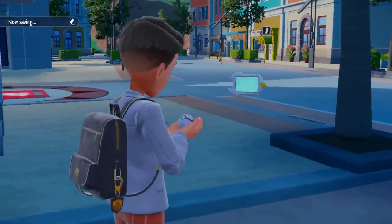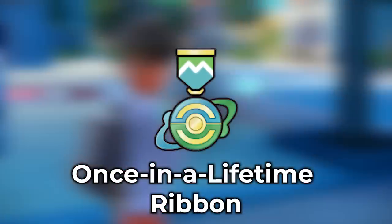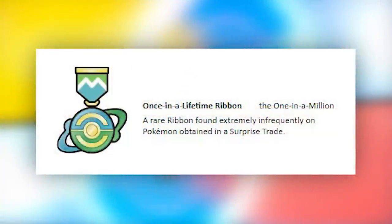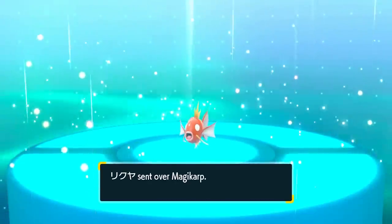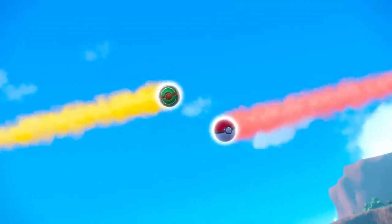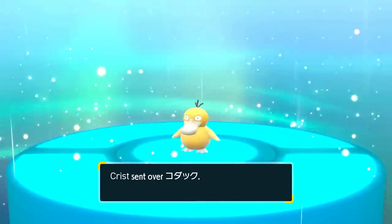Here is a really cool ribbon that gives you a cool title, but it's very hard to get. This is called the Once in a Lifetime Ribbon. It is received upon Surprise Trade, completely randomly. The fact that it's called 'Once in a Million' on the ribbon is a bit scary because it has an extremely rare chance of showing up. I've tried it over 200 trades with no luck. If you're able to get this, please let me know in the comments or on the Discord server.